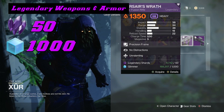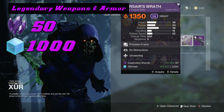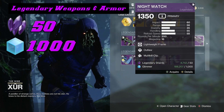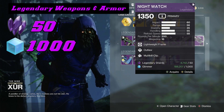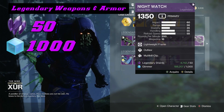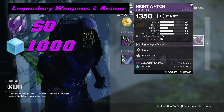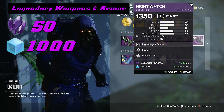We also have the Corsair's Wrath linear fusion rifle with No Distractions and Relentless. That is going to be really good for PVP because if someone tries to shoot you, the flinching won't distract you, so you'll be able to get that clean shot on a Guardian — or going into something like the Warpriest where you need a clean shot. Then we have the Nightwatch with Outlaw and Multi-Kill Clip. This is a really good gun for PVP because the fast reloading with Outlaw and Multi-Kill Clip gives you extra damage. It can also be good for PVE when you start getting multi-kills. These four weapons I highly recommend picking up.